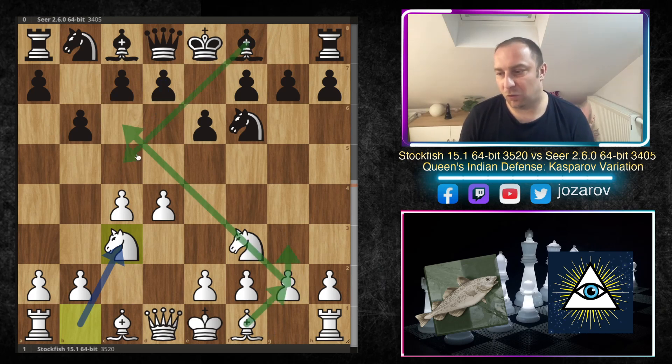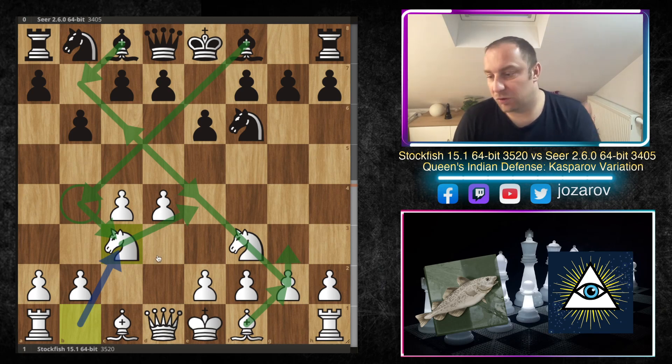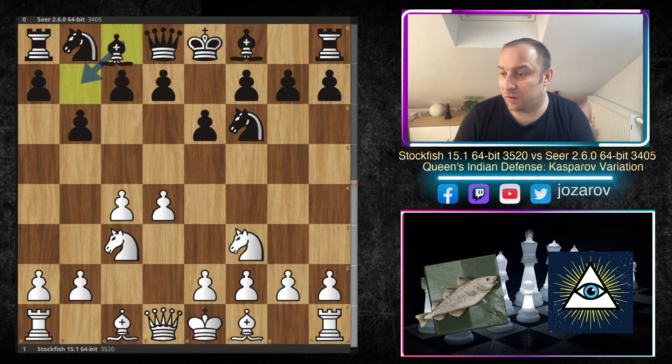Knight to c3 can also be met with bishop to b4, but basically what both engines are doing in the beginning is battling for the e4 square. Every move — knight to c3, knight to f6 — is battling for e4. Bishop to b7, bishop to b4 pinning the knight on c3, is also an opportunity to fight for that square. So far it's just a big struggle for one particular central square.